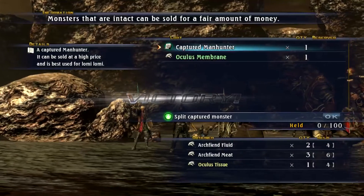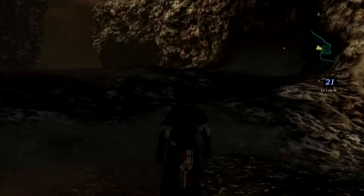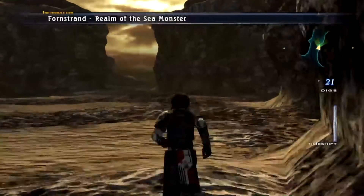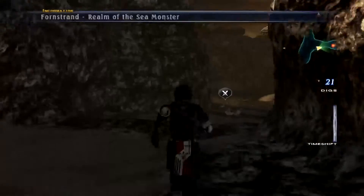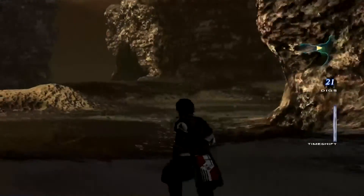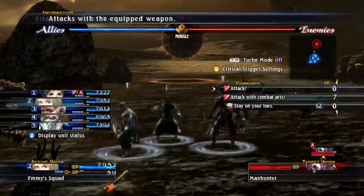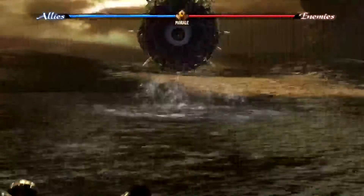Captured Manhunter — that's pretty rare! And we've got another Manhunter here to kill. It's a neat graphic: if you walk up to an eyeball and get close enough, it'll turn around and the eyeball will just stick on you — it'll look and watch where you're going.